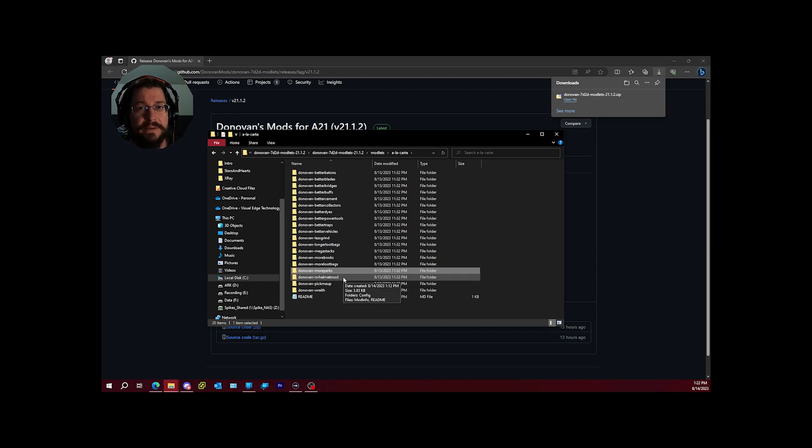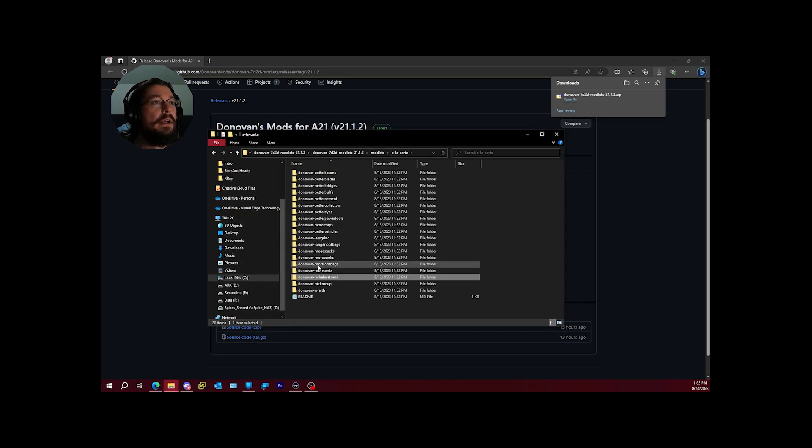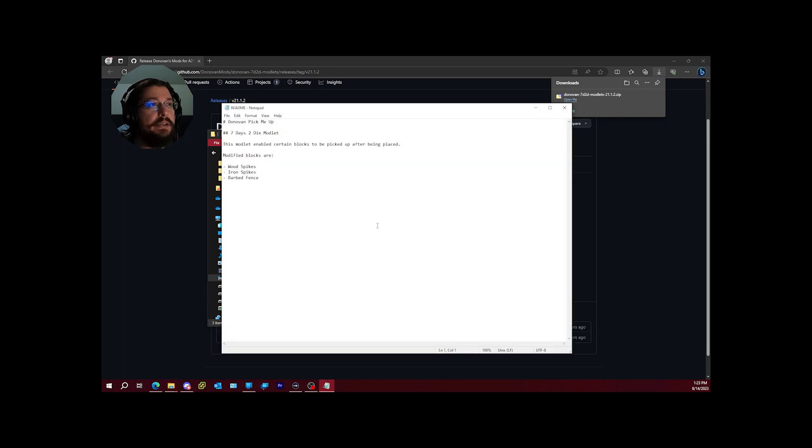The night vision helmet mod is a brand new addition. It's a night vision goggle that can be attached to any helmet as a mod slot item. They're not generally available in normal loot — you may find them on military helmets (about 80% chance) or SWAT helmets (about 60% chance). There's no schematic to craft them. If you find a military or SWAT helmet with one, you can pull it off and put it on any helmet you want.